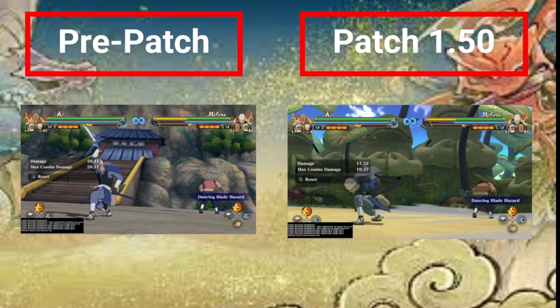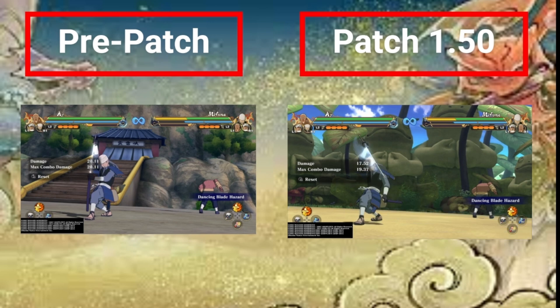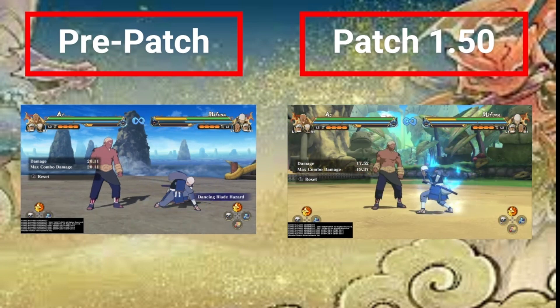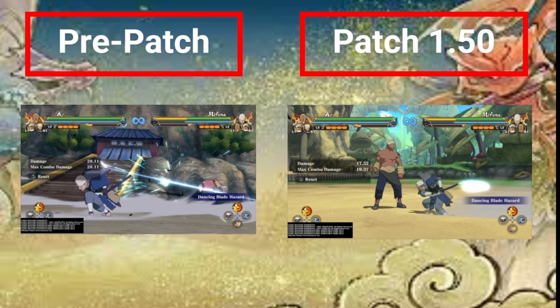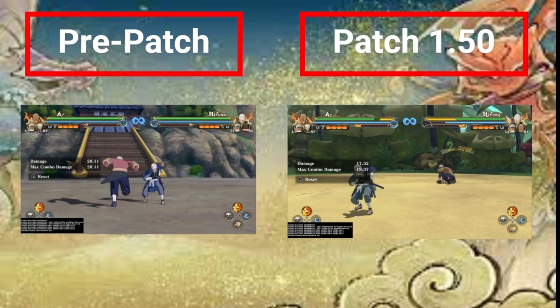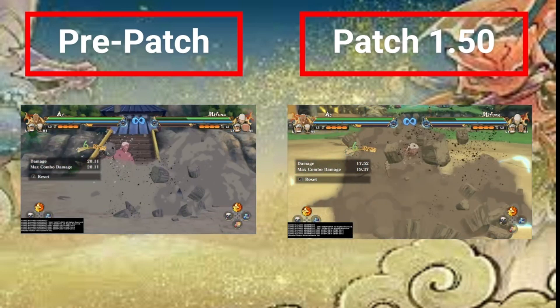And Mifune. One of his buffs is reduced chakra consumption when activating Ninjutsu 1, Dancing Blade Hazard — not super big but it's something. His next buff is increased defense, which is nice. Definitely not a terrible buff, it's something for Mifune fans.